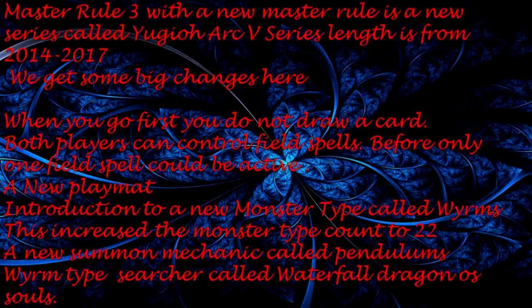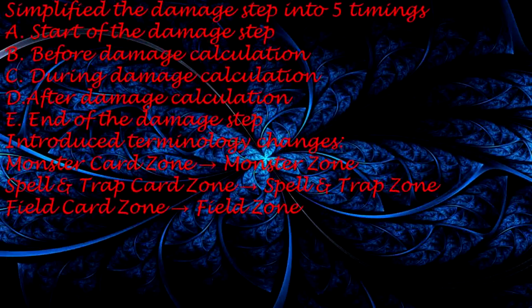Master Rule 3 comes with a new series called Yu-Gi-Oh Arc-V, running from 2014 to 2017. Big changes here: when you go first, you do not draw a card; both players can now control field spells — previously only one field spell could be active. A new monster type called Wyrm is introduced, increasing the monster type count to 22. A new summon mechanic called Pendulums is introduced. A Wyrm type searcher called Waterfall Dragon of Souls is released. The Damage Step is simplified into 5 timings: A. Start of the Damage Step, B. Before Damage Calculation, C. During Damage Calculation, D. After Damage Calculation, E. End of the Damage Step. Terminology changes: Monster Card Zone becomes Monster Zone; Spell and Trap Card Zone becomes Spell and Trap Zone.